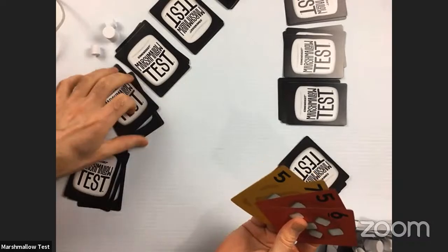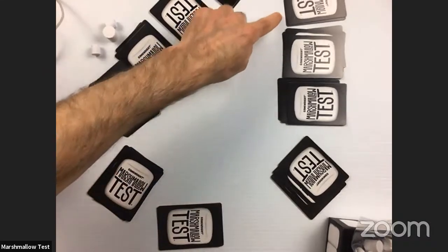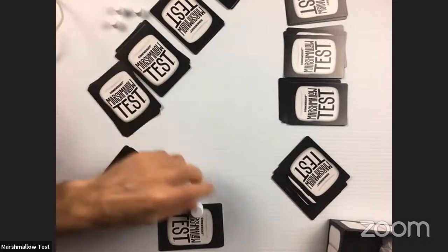This player is out and will score marshmallows equal to their opponents' tricks. One, two, three, four — they get four marshmallows. Their rest of the hand is dead, and they wait while the other players continue.